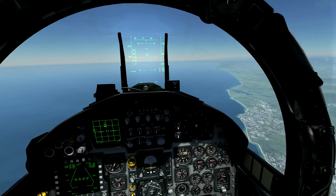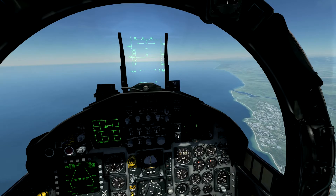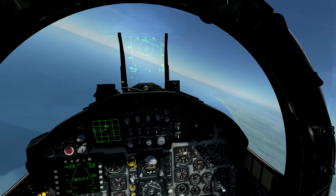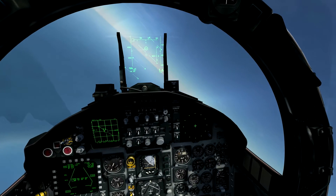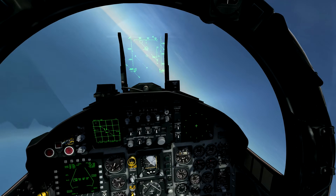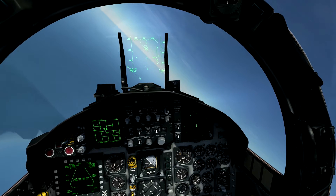You can lock your target using the radar by slewing your radar cursor over the target and locking it up. You can then press 2 which will select your air-to-air mode — at the moment all I have loaded is Sidewinders. However, if you had other air-to-air missiles loaded, you would press D to change between them.